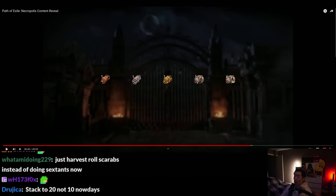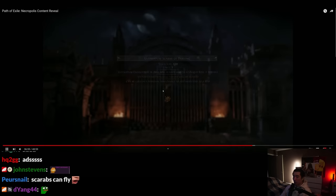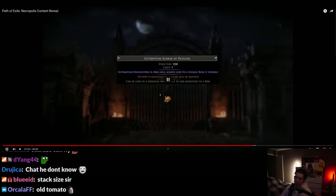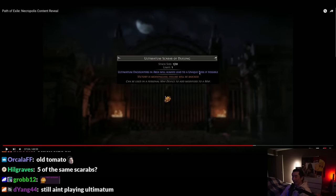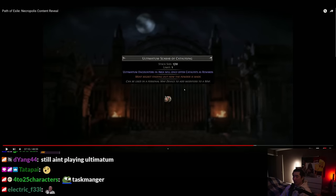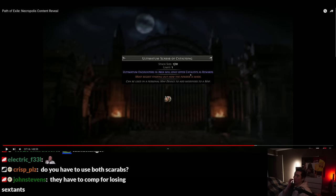There's a new tier above winged — ultra double winged! This Ultimatum Scarab adds an Ultimatum encounter. This Ultimatum Scarab of Dueling causes that Ultimatum encounter to always guarantee... The gilded scarab guarantees task manager. Ultimatum Catalyzing — with the atlas tree — will cause all rewards from that Ultimatum to be catalysts. Imagine — no more corrupted rare rewards.